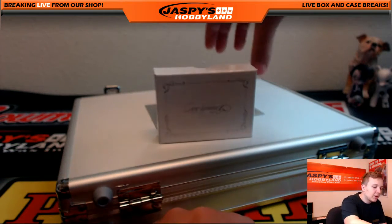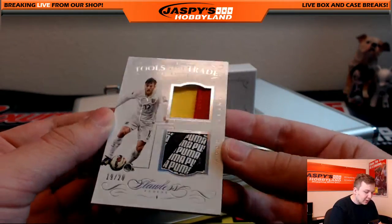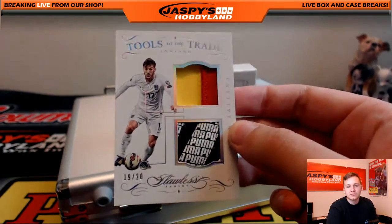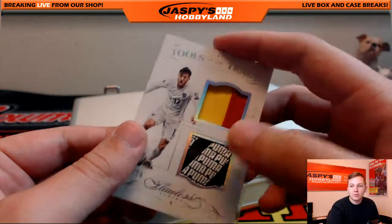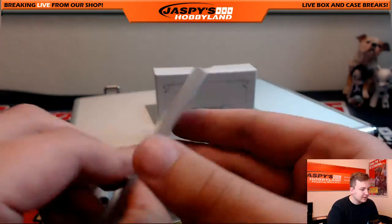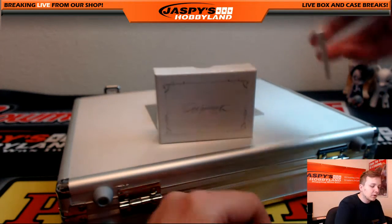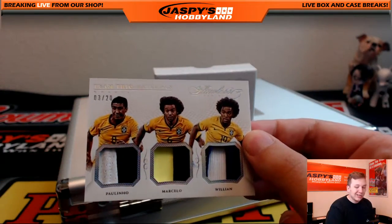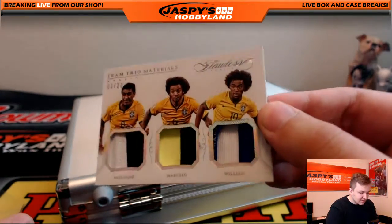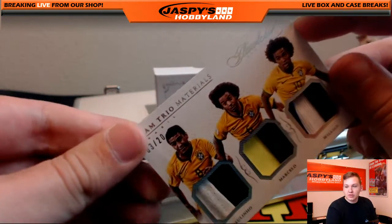Another nice patch coming up — 19 out of 20, England, tools of the trade, Adam Lallana, with the Puma patch. 19 of 20. Some sick patches coming up — triple patch, 3 out of 20, Paulinho, Marcelo, and William, all two-color patches, a little stitching on the third one. Team trio — that's the first one of these I've pulled.